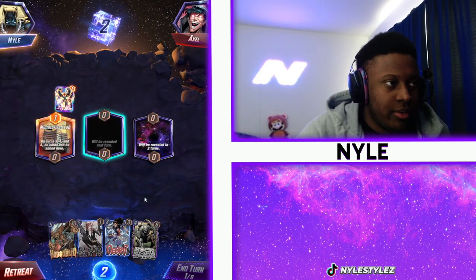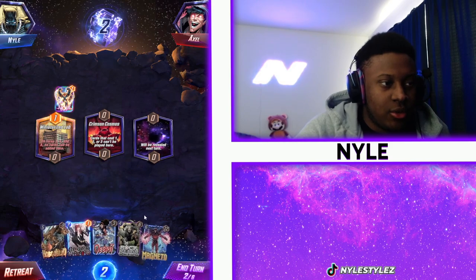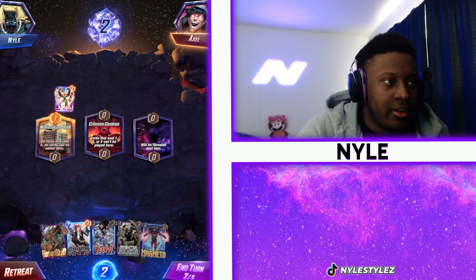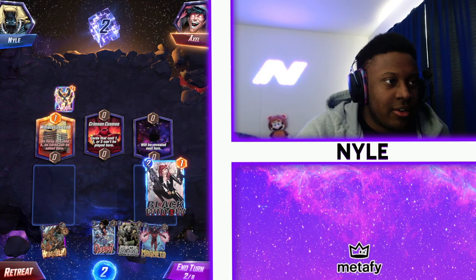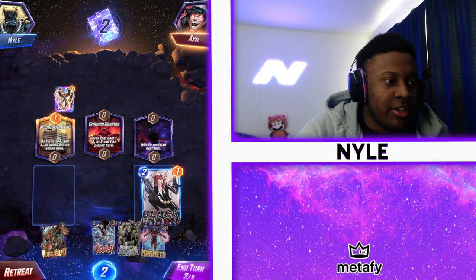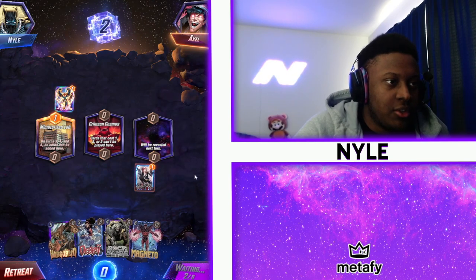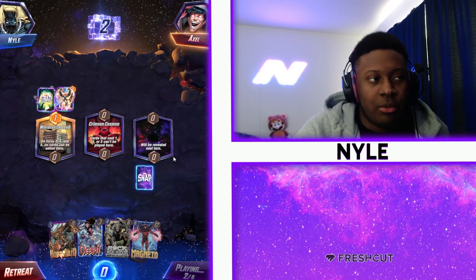Nova — so he definitely has a Destroy deck if he has Nova. He probably might be able to play another card here. Crimson Cosmos — that's a rough location. We do have Rock Slide, so we can always play Rock Slide at Crimson Cosmos and dispel power on these two. Or Miniaturize Lab. He probably is going to have either Killmonger or something for this.